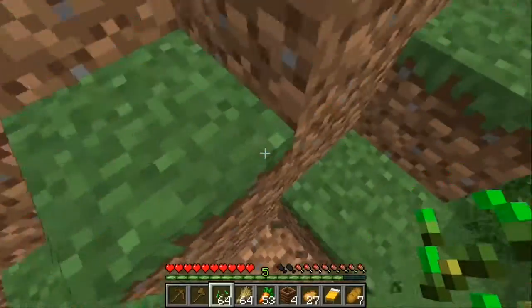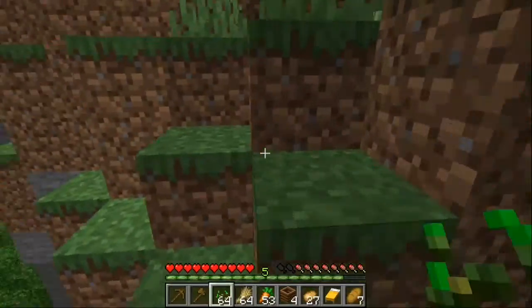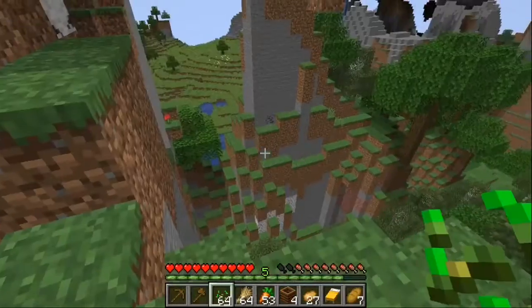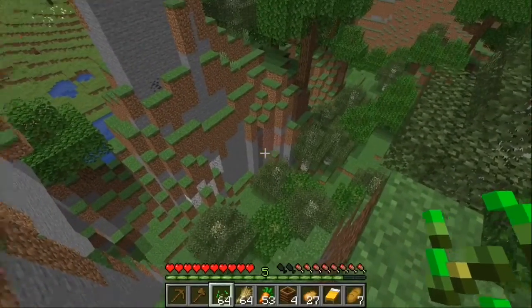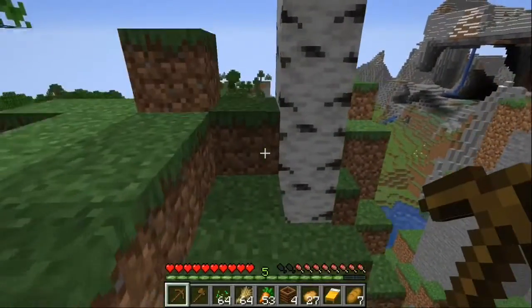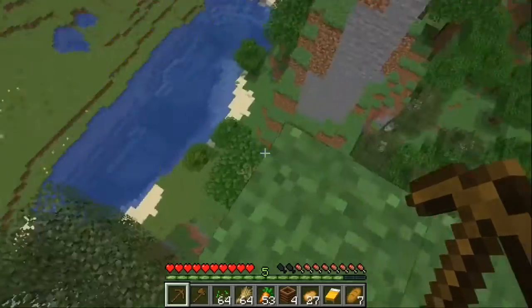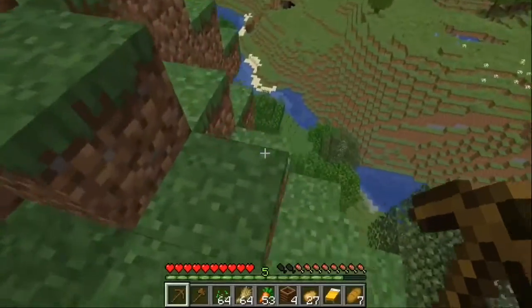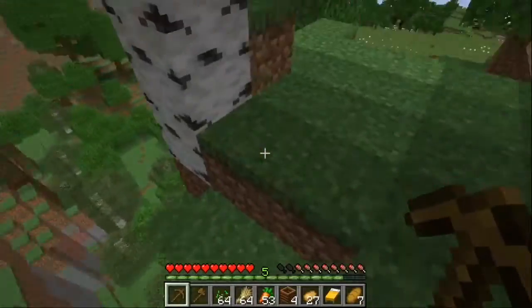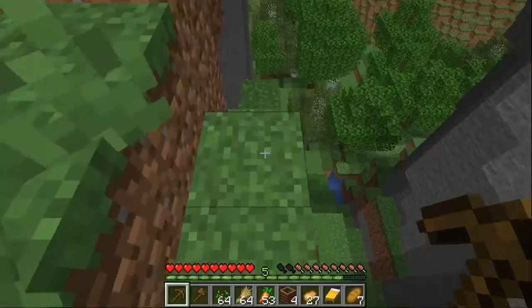I'm a parkour master, don't even at me dog. Okay we are up on the mountaintop where I think I might build my base, or maybe a little over there. I don't know why I climbed this mountain. Okay you ready for this? Yeah I'm not gonna make that jump - I guess I'll just slowly maneuver myself down.